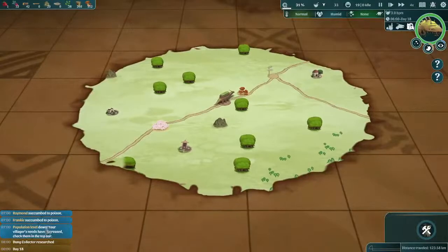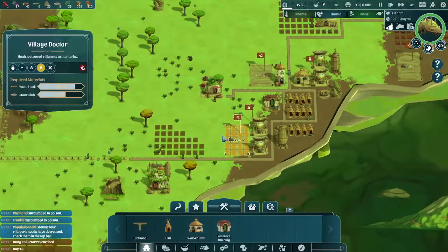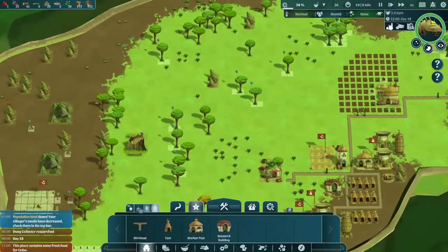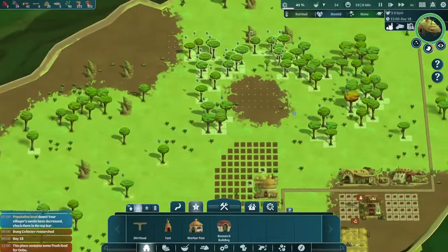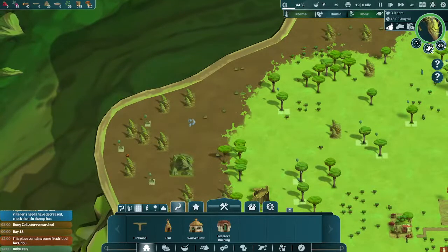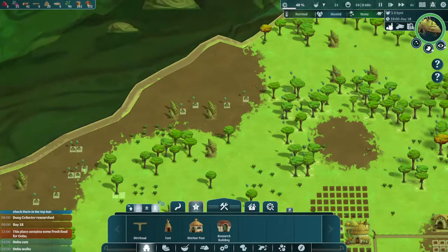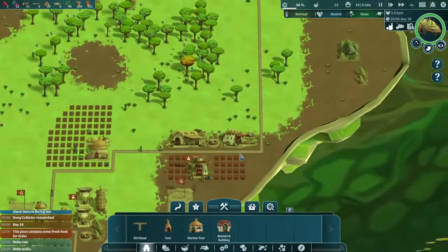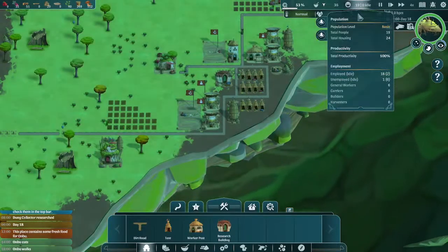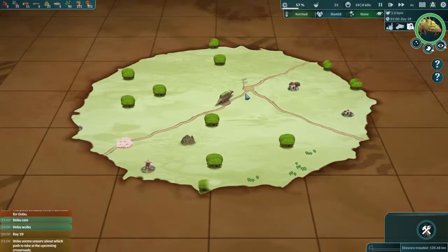Two people succumbed to poison - not doing great there, so much for easy mode. I need those stone slabs. We'll set these to low priority. Onbu is eating - that's good. These should probably be higher priority but we'll just do it as it comes. We're down two people instead of one, which is annoying. Let's see if we can direct Onbu to go south - nope, Onbu doesn't trust my commands. That's fair enough. I haven't really done much for Onbu yet.